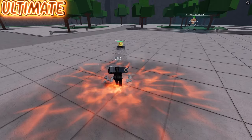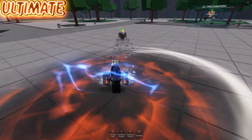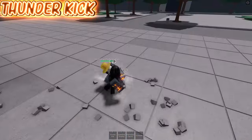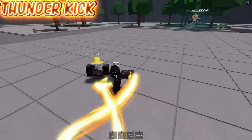Onto his ultimate. His ultimate startup has two separate parts: the first part is basically inescapable if you do it right next to someone, but the second part is near impossible to hit unless they're just really bad. His first ultimate move is Thunder Kick. This is best used after ragdolling someone or right after Speed Blitz Drop Kick; however, you can always do it randomly if you so desire.